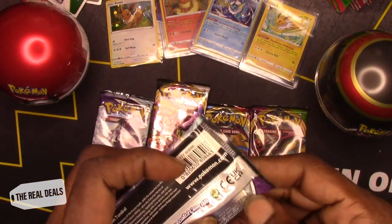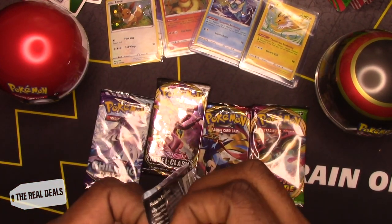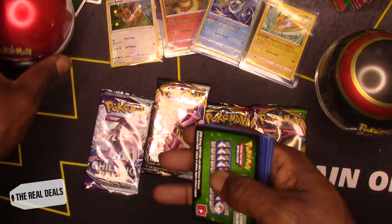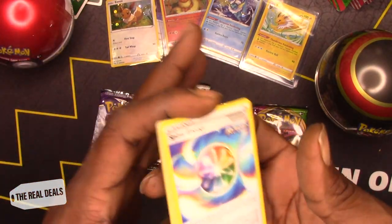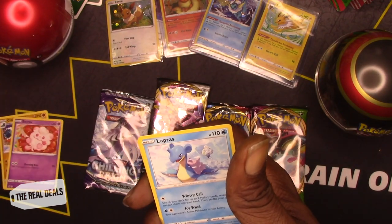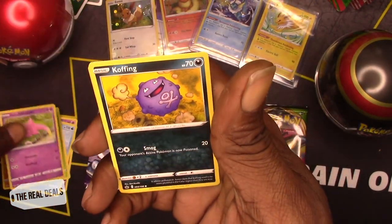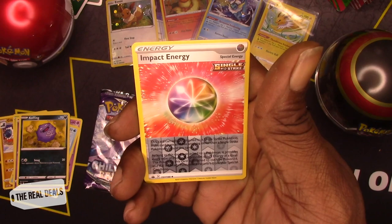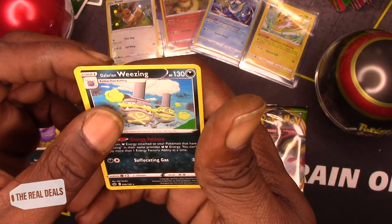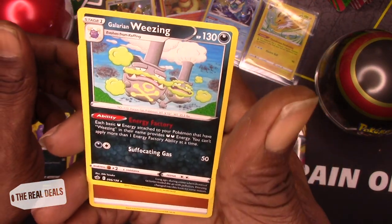Let's get into one of these Chilling Reign packs to start it off. I'm satisfied with this box already — look at those foils we have. Green cold card, one, two, three — green cold card magic we are looking for. Spiral Energy, Fire-resistant gloves, Swirlyx, Lapras non-holo — that's a nice pull — Deerling, Slowpoke, Cufant. Impact Energy as a reverse holo. And a Weezing non-holo. That is a nice card still — the smoke stack makes it look like the Weezing in the back is wearing a chef hat.